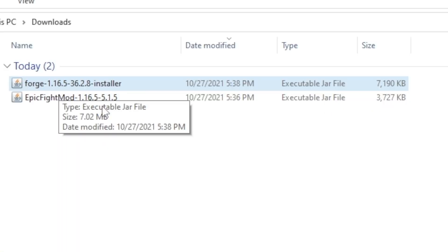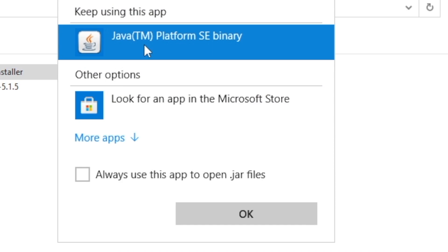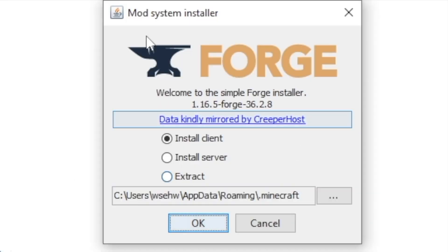Go back to your downloads folder. To run Forge you're going to need Java. If you double-click the Forge installer and the installation starts, you have Java. If not, you'll need to install Java. If you're unsure, right-click the file, go to Open With, and check if Java appears as an option. If you don't have Java, I provided a link to download it in the description below. Double-click the installer, and in the small window that appears choose Install Client, not server, then click OK.